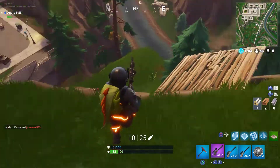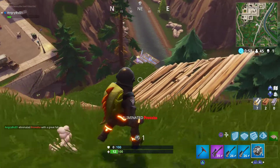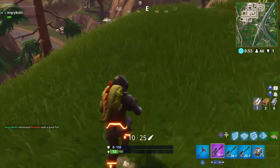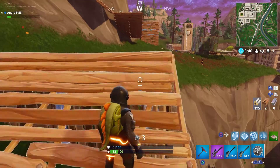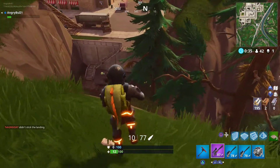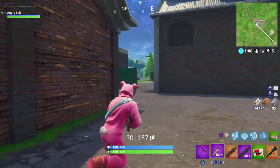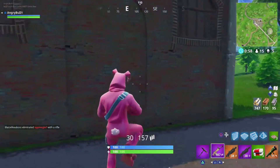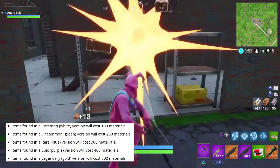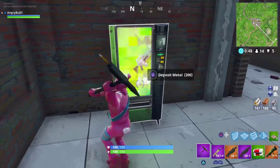The last thing we're going to be talking about is vending machines. This is the new thing coming to Fortnite and it's actually here right now today. If you have spare materials, you can go ahead and purchase items from these vending machines. There are five different rarities — white, green, blue, purple, and gold — and it will cost a hundred more per rarity. So common is 100, then 200, 300, 400, and legendary is 500 materials.